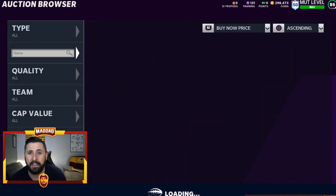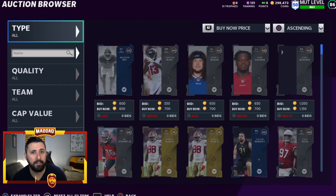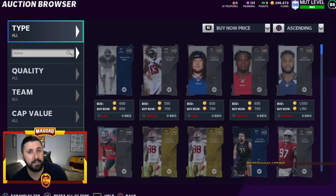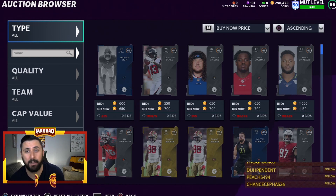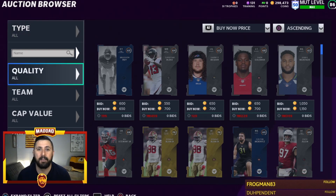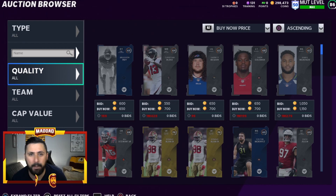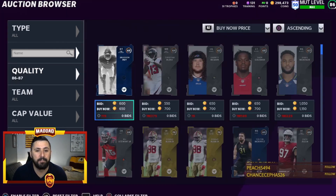This is one of those passes where you want to monitor the card you use it on. For example, if you use it on Aaron Donald, watch his price — if he drops to a lower price, buy him and get your power-up pass back. You have to do that with all your power-up passes to keep them fresh and ready to use whenever you need them.